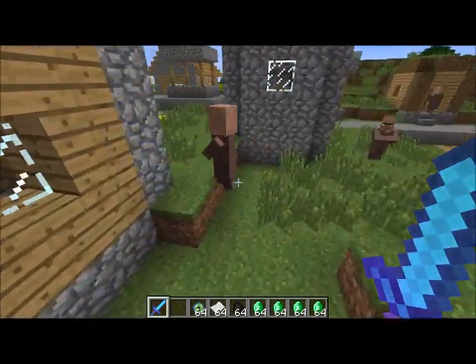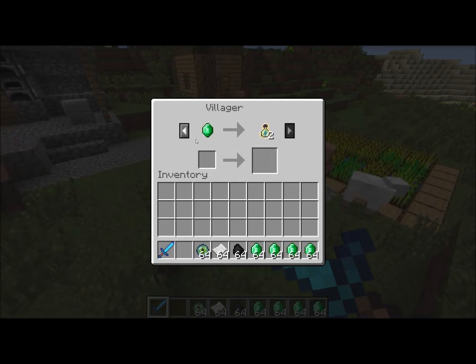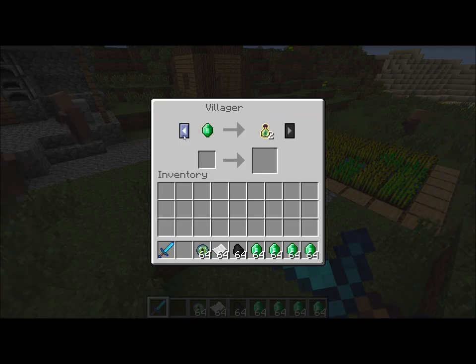He was actually part of the village spawn. This guy does it too, apparently — bottle of enchanting. That's ridiculously awesome. You can buy glowstone and bottle of enchanting from this guy, which I'm personally excited about, because that means you don't need to go to the nether to get a bunch of glowstone. And bottle of enchanting you can't usually get in the game.